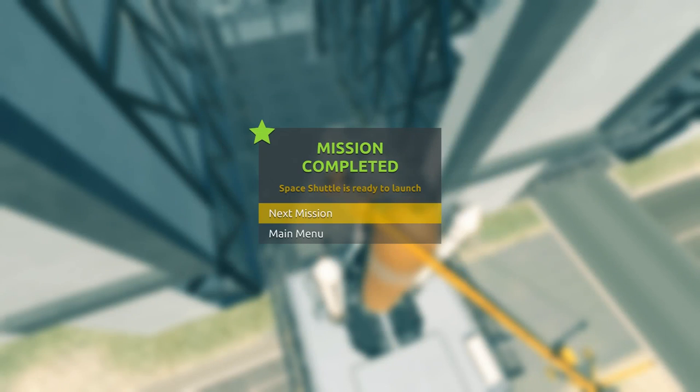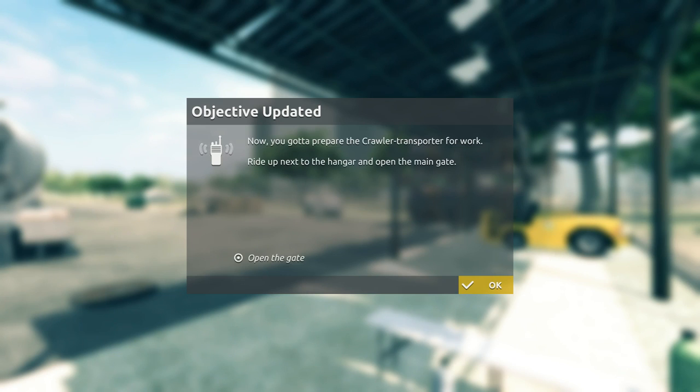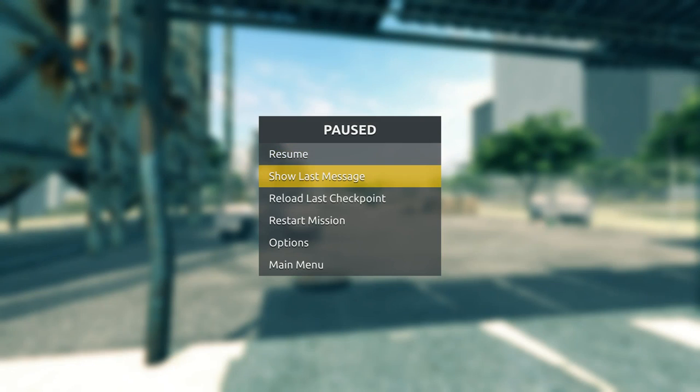Shuttle ready for launch. Mission complete. Next mission: Pedal to the Metal. We are entering the final preparation space. Load the shuttle into the crawler transporter and take it over to the launch pad. I'm going to end this episode here and we'll do this mission in the next episode. The last mission took almost 25 minutes and I've made way too long of an episode. Stay tuned for the next episode to see the end of this great game. Thanks for watching. Have a nice day.